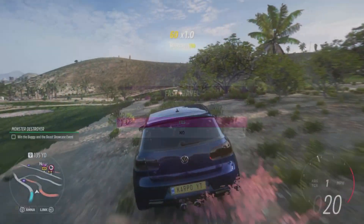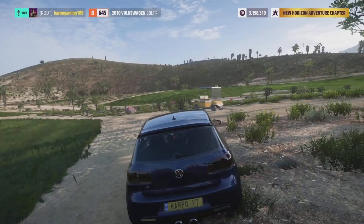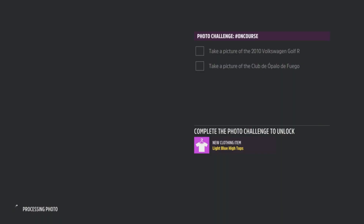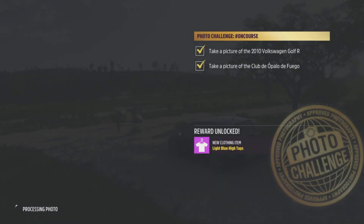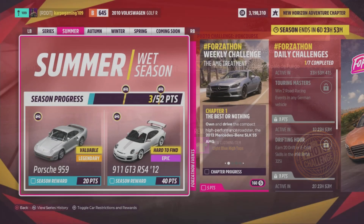After you make your way over to the golf course, head over to photo mode and snap a photo of your car on the golf course. Just like that, you're taking a photo of the 2010 Volkswagen at Club Elapo de Fuego.